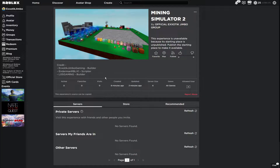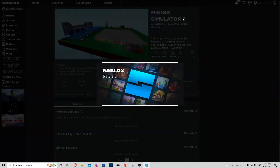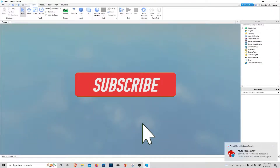What you want to do is go to the link down below — it will lead you to this game. You want to click on Edit, or Download if you have the option, but just click on Edit since most people probably just have Edit. Now you want to wait for this to load — it takes a few minutes. You can see it loading the place.